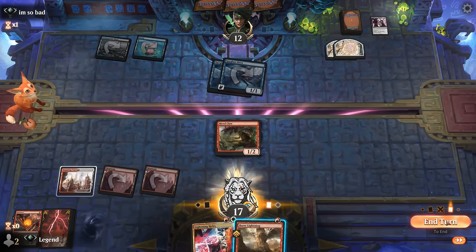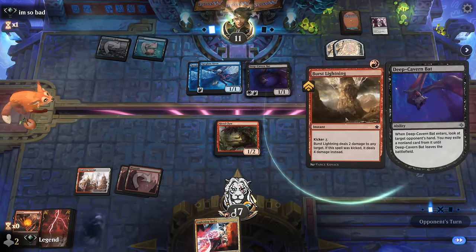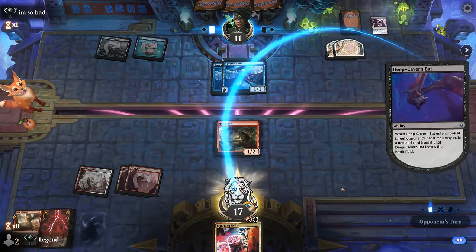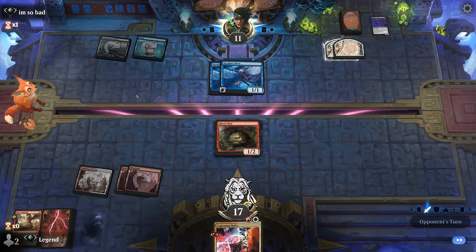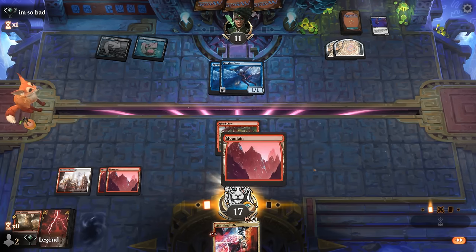If the removal is Cut Down, we can respond with Burst Lightning to save Slick Shot. We think we just let damage happen, and we'll likely see a two-mana answer — yep. We'll keep a Burst Lightning for now. A Deep Cavern Bat appears, which we'll have to take out. Not great for us so far, but the opponent is stuck on two lands with a pain land, sitting at 11. We've got a few things going for us. We attack.